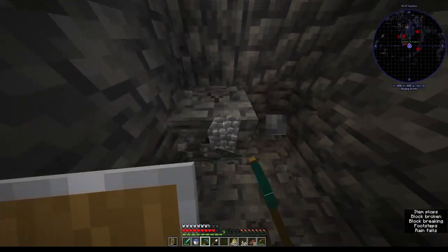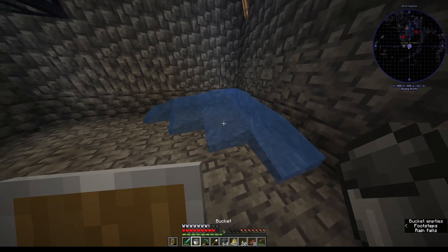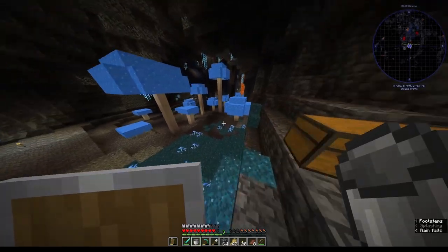I'm gonna bring it down by two blocks. And there you have it. So we're just gonna dig a little hole right here in the center. We'll place our water down. Actually, we need this water now. I'm gonna go grab some water from elsewhere in the cave.